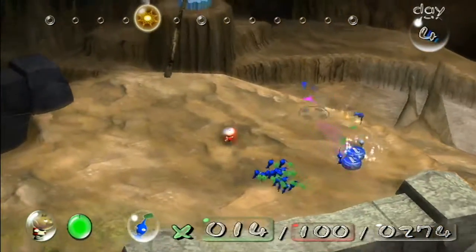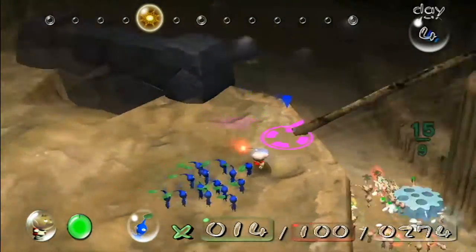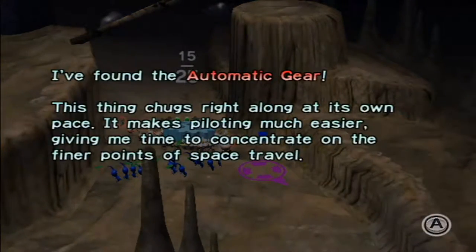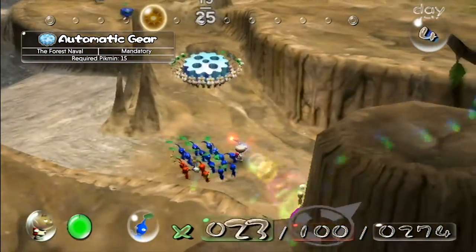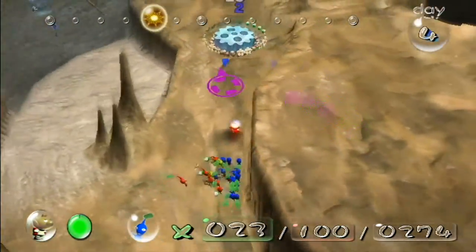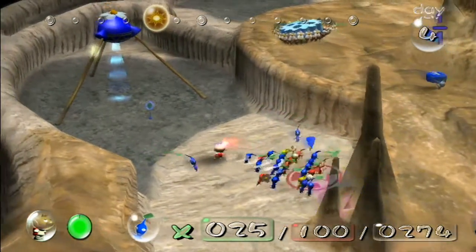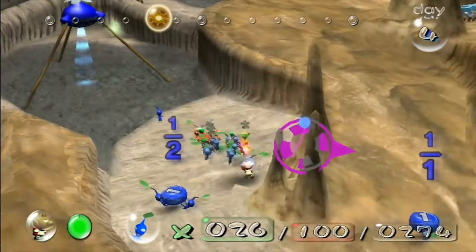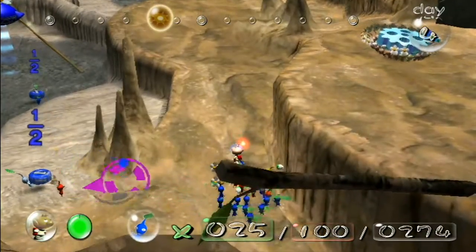Perfect. Let's carry that back. I'm not sure how many Pikmin that takes — I think it's 15 or 20. Go ahead and get as many as possible on this — this is the Automatic Gear, which just makes piloting easier. So I didn't mention it when we got the Yellow Onion, but unfortunately the onions stay where you discovered them for the first day. After that they move to the base camp, but until then your Pikmin are going to be somewhat separated based on where the Onion initially was.